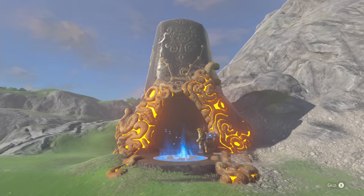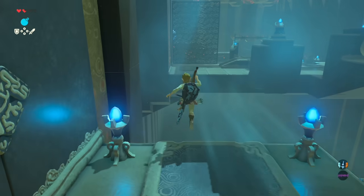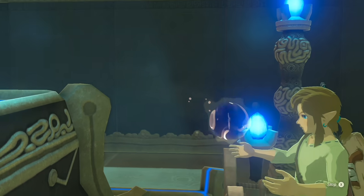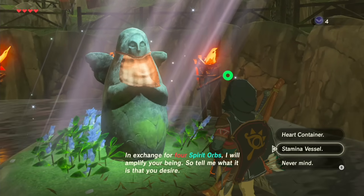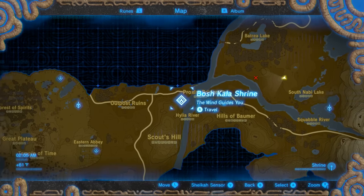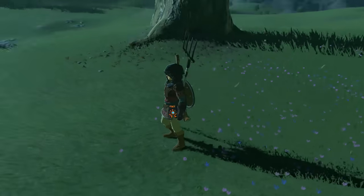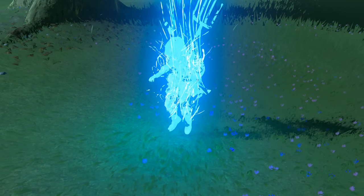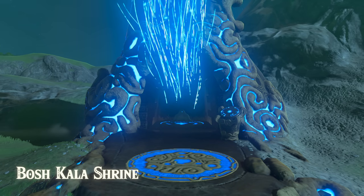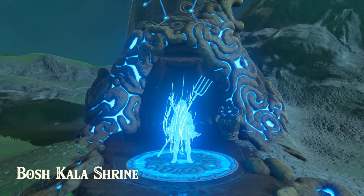Shrines offer a nice diversion from prolonged periods of exploration. Completing their puzzling challenges nets you Spirit Orbs, which can be used to purchase useful power-ups that expand your health or stamina. Another bonus you receive from beating a shrine is the ability to unlock its location as a fast travel point. It's important to take time to complete shrines, as doing so benefits not only your health and stamina capacity, but also your ability to traverse Hyrule quickly and efficiently.